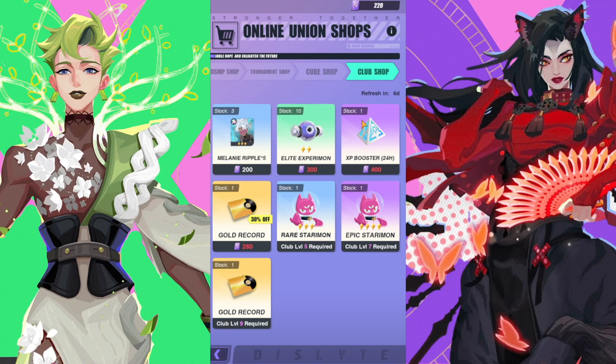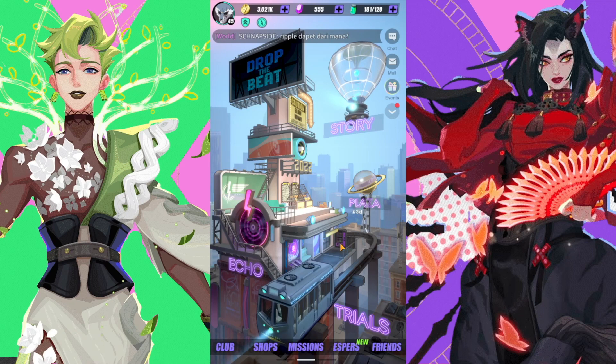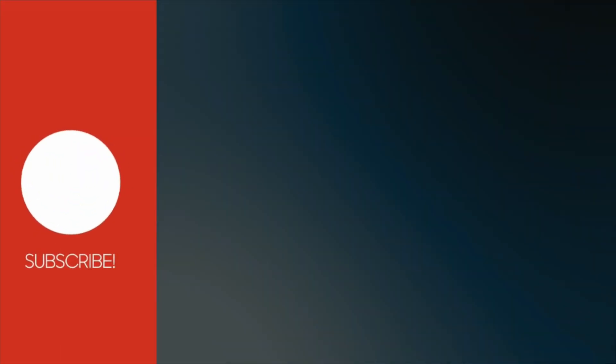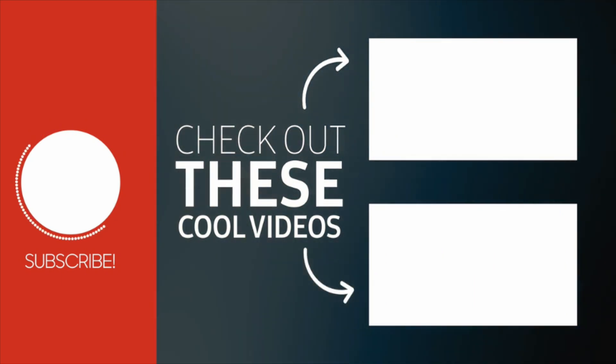That XP boost is also worth looking at, especially after your 30-day experience boost runs off. On global they'll likely have that 30-day boost, but you can't double up — you can't stack the XP boost on top of your 30-day boost. It will simply suspend your purchased XP boost until your 30-day is done. That's pretty much it for the shop — pretty straightforward. Prioritize all of those things and note there's flexibility in the gold shop especially.